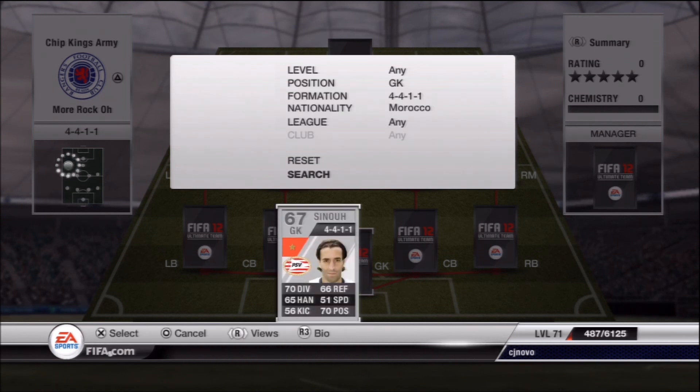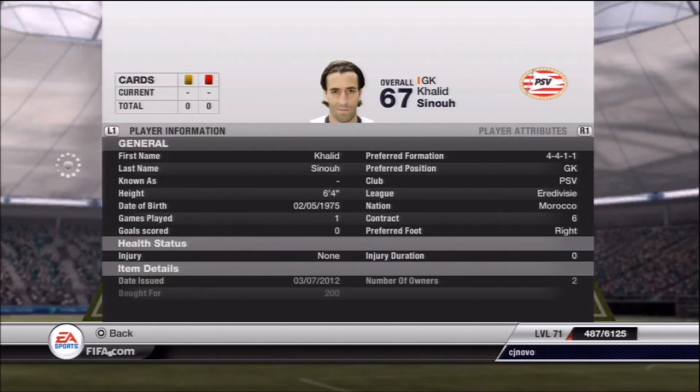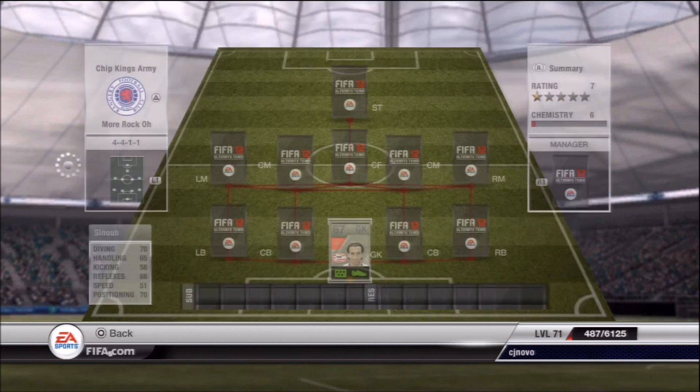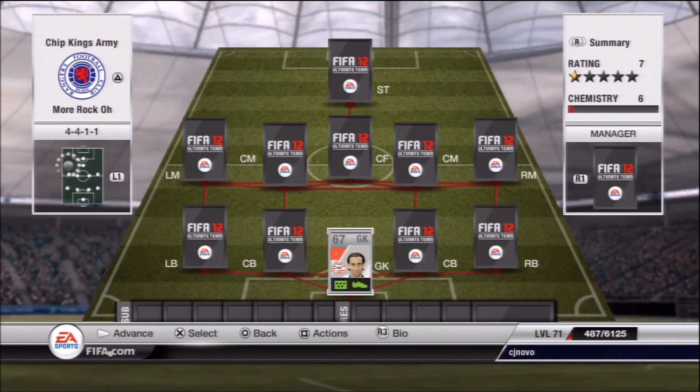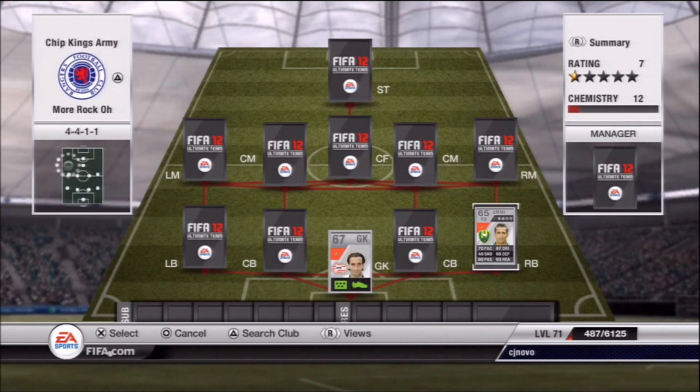I think I've done that once before and a few people caught on to it. We're going to start off with the goalkeeper — he is actually the only Moroccan goalkeeper in the game, so I was kind of forced into him. But as you can see he only cost 200 coins, and he is really surprisingly good. I really enjoyed playing with him; he made some nice saves.